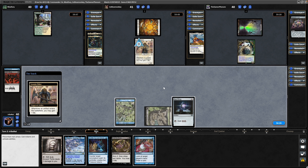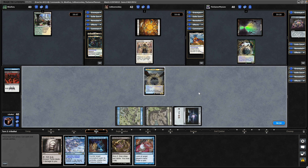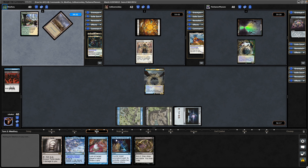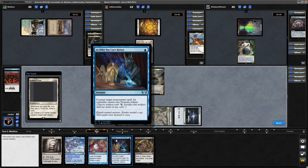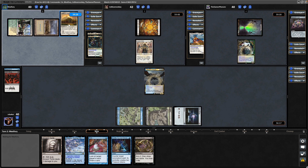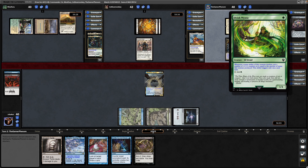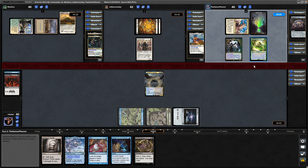One life to the Leonin Elder from the Sol Ring. Just need to pray that no one has any spot removal we were worried about, because I've obviously gone potentially too fast here — we could maybe have held up the Offer You Can't Refuse to protect our commander. Just seeing a Dawn of Hope from the life gain player though. Heliod just tapping out with two lands in play. Now an Elvish Mystic for our opponents, so that's going to start putting plus counters on itself.